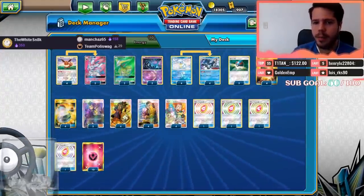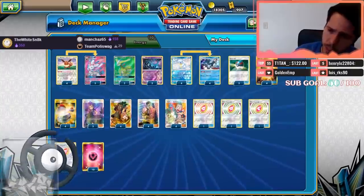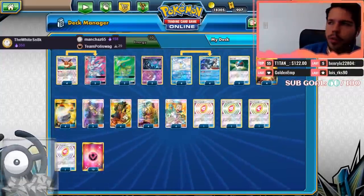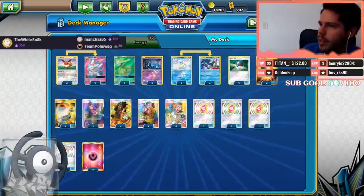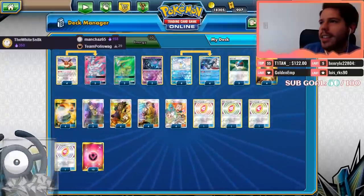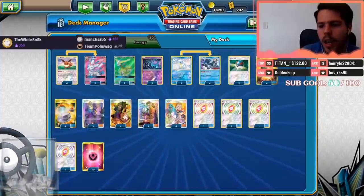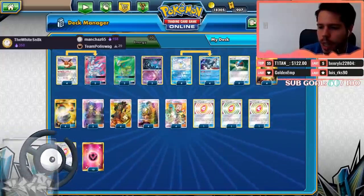We have four Elm's to get basics out and set up our Sandslashes, four Looker, and four Hau. Someone was saying Whitney might be better than Hau — potentially, I can see the power of Whitney. But the first and second Whitney are strictly worse than Hau. On average it's almost the same: Hau nets you 12 extra cards, Whitney nets you 11 to 18. If you prize a Whitney it's not as good, and we won't be taking any prizes, so I'd rather have the reliability of Hau.